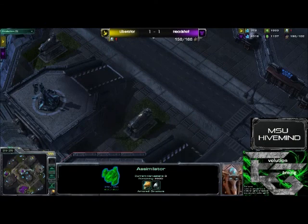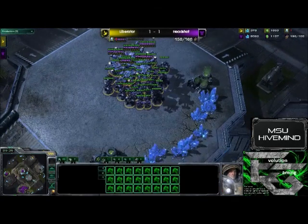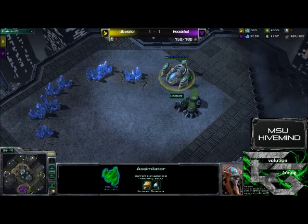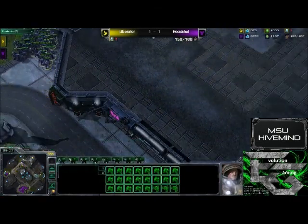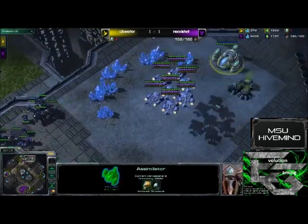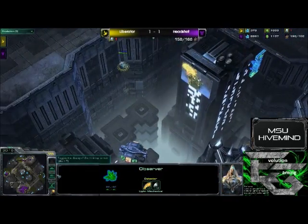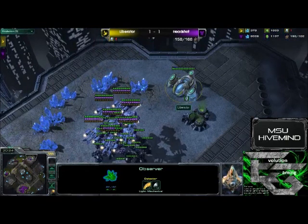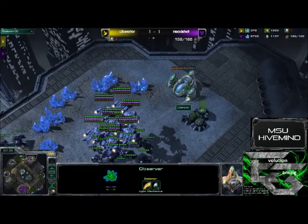He will play next week in the loser's bracket — I'm not sure who he will play, so definitely keep in check to see who does what. For being revealed, that is like the Hero Assimilator keeping this game going. We do see the units of Headshot going to go ahead and pull back to go kill it. Right after that it becomes a matter of — you just don't have any buildings. I'm going to go ahead and just kill that Assimilator, and that should be a GG from Liberator. Thank you Liberator for the comedic relief at the end of the game.